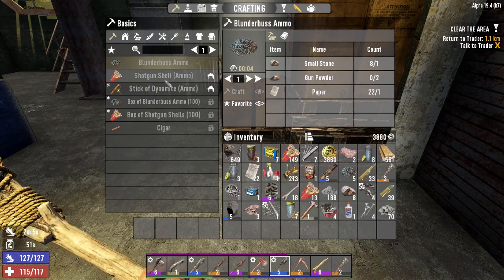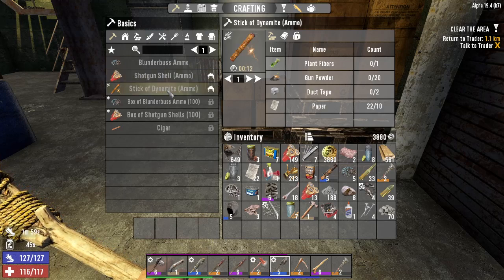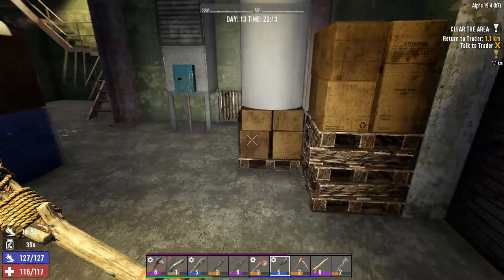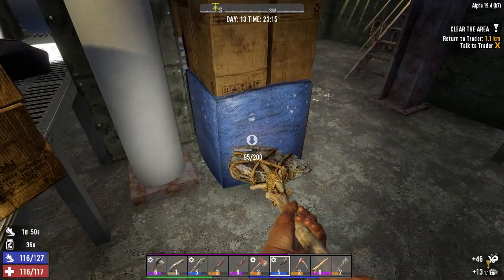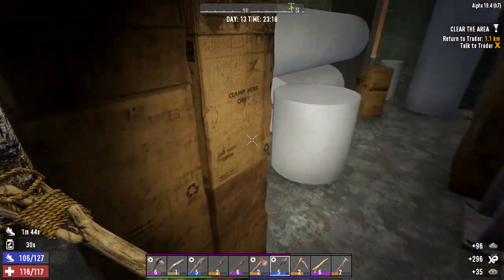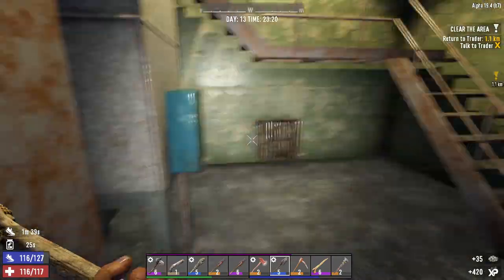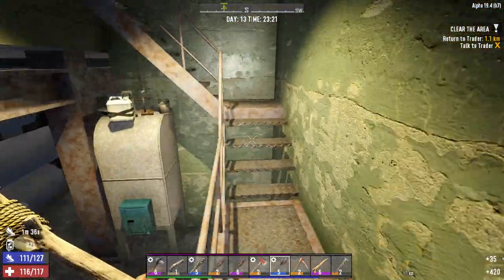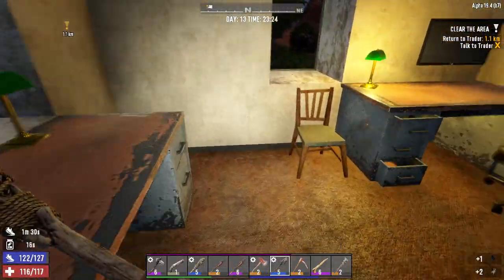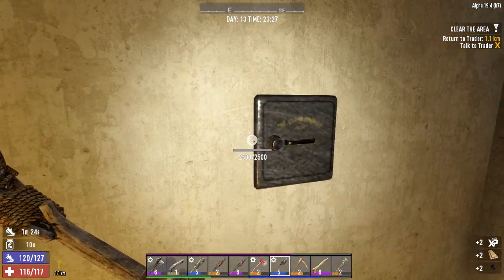Blunderbuss ammo — don't need it. Shotgun shell ammo — that would be nice later. Cigar, I really don't care about. Stick of dynamite — I don't really ever make it, I might use it if I get some. So really, paper is not — to me — just not that valuable in this game. What I'm really hoping for, guys, is we get a treasure map at some point. That's a good way to get a whole lot of coin, and it's real easy — you just literally go find the treasure.